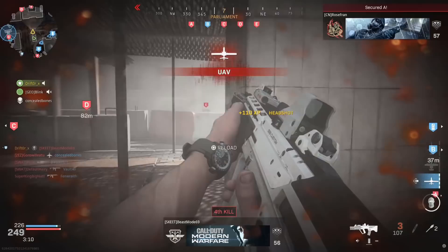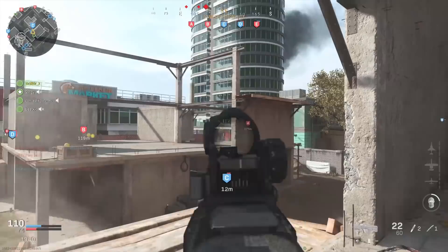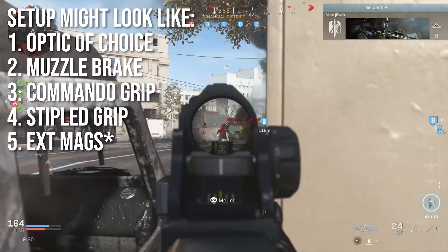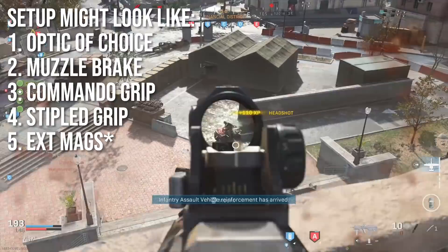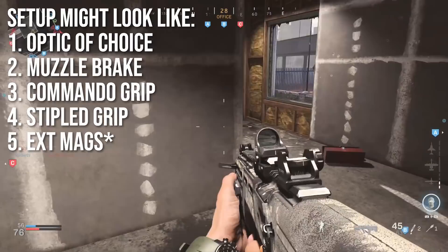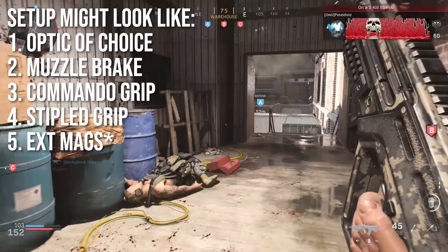My optimal attachment strategy is to maximize recoil stabilization, add optics for range, and some kind of ADS improvement. The setup might look like an optic of your choice, a muzzle brake and a commando grip for recoil stabilization, stippled grip tape to give faster ADS time and faster sprint out time — a really optimal attachment for doing both — and extended mags, because you're going to burn through ammo really quickly. If you're not worried about ammo, say in Ground War, you can drop extended mags and instead put on a tack laser, which would be very, very nice.